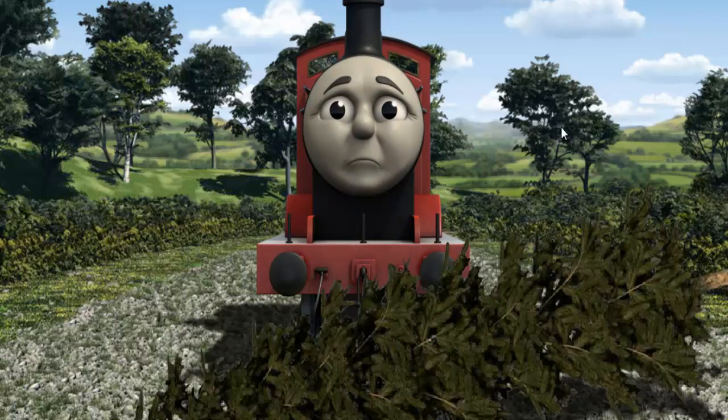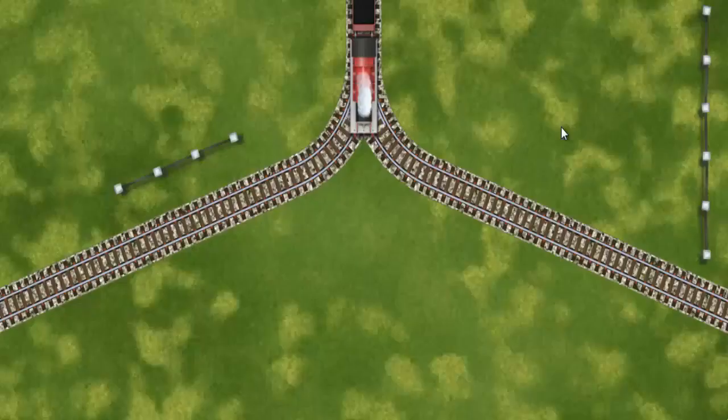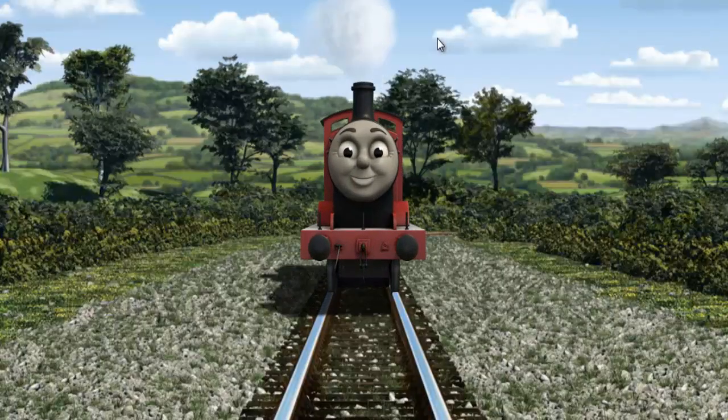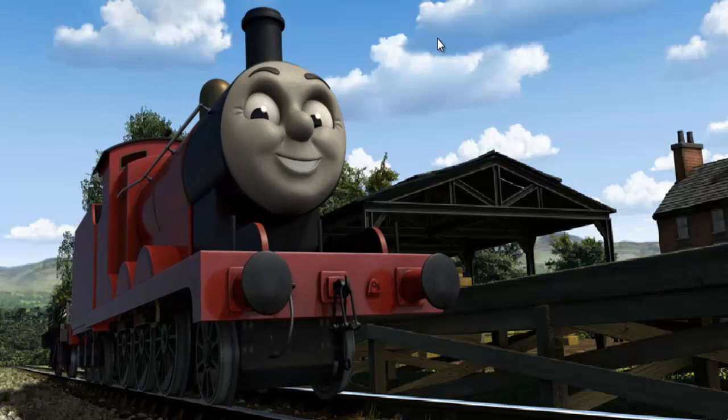Suddenly James had to stop. He needed to go a different way. Show James the track that goes nearest to the shortest fence. Full steam ahead! James puffed proudly into Farmer McCall's farm. With your help, he was a really useful engine.